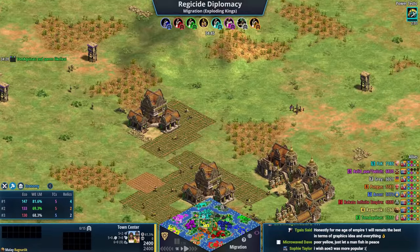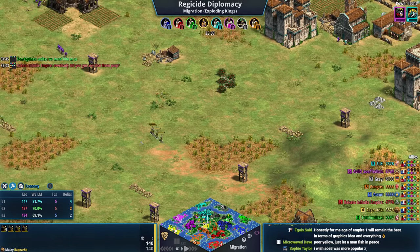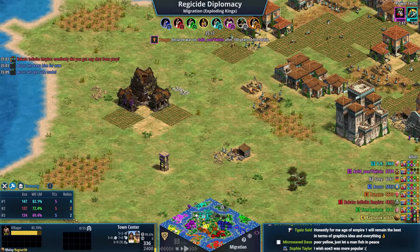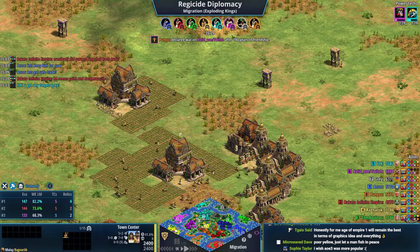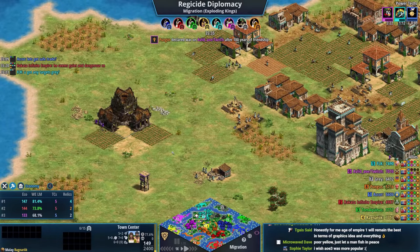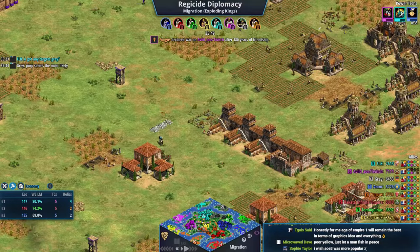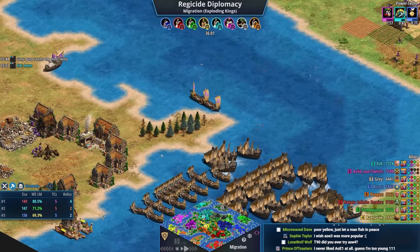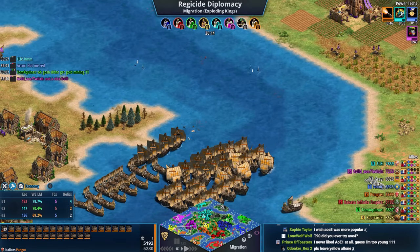Yellow will be able to survive for now. Red has 30 fishing ships and seems content just collecting trade. He does now make a declaration to everyone: 'purple attacking for no reason,' but purple would probably say this is a war game. Gray says 'I see that too.' Notice how teal isn't even protecting yellow — nobody wants to get their hands dirty here. Orange is the only one who truly cares about yellow, and he's arriving now.